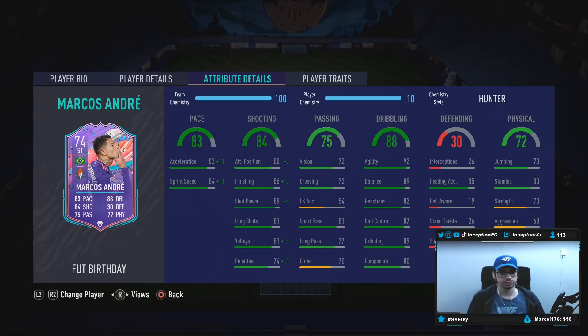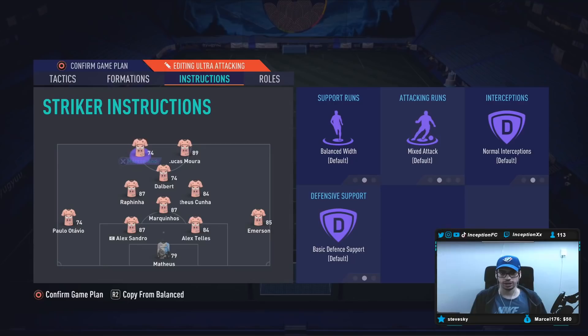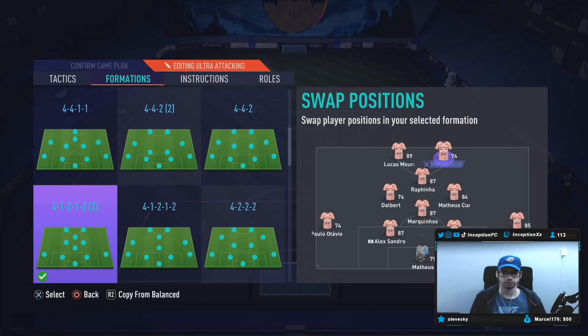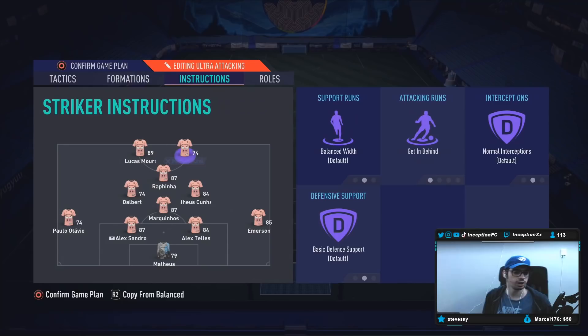With a card like this, I do feel like you're going to notice that dribbling in-game for sure. I want to try him up top in the striker position on bounce instructions as well as getting behind instructions. We're going to switch these two here. Dalba we'll put in the middle for now, and then we will do Marcus on getting behind. So we're going to be trying him out on bounce and getting behind, and we'll see how he plays in-game. We're going to be trying out Paulo Otavio at the same time.